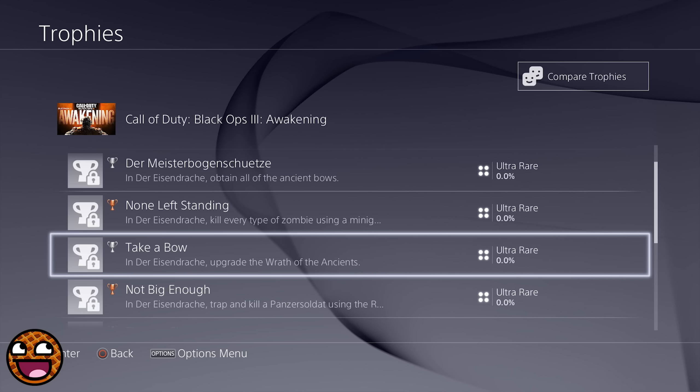The next trophy is None Left Standing. In Der Eisendrache, kill every type of zombie using a minigun. I think this is going to be quite easy — it's just a bronze trophy. It's interesting that they specifically state every type of zombie, because we only really know about regular zombies, walkers, crawlers, and then the Panzer Soldat, which is obviously in the trailer. The fact that there may be other zombies in the map as well is really exciting. Will we see the return of the keepers? Quite possibly because we do have rituals in the map. Skeletons please, Treyarch — that would be so cool.